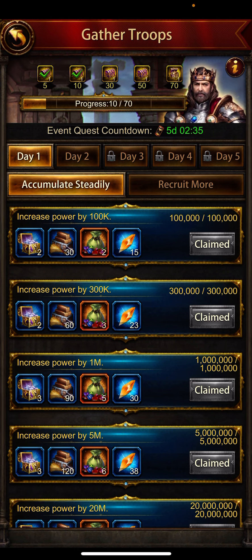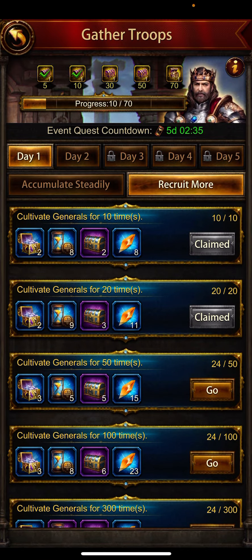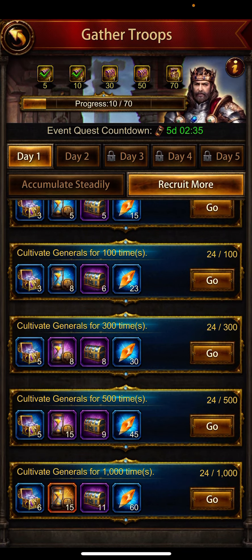Under the Crazy Eggs Gather Troops event, I healed my troops which increased my power, and I claimed all these rewards. To recruit more, you have to cultivate your general — cultivate with gold using any basic or low-level general. Just quickly press the button and use the gold. I think it costs around four or five million to cultivate 1,000 times, and you'll be able to claim all these rewards.